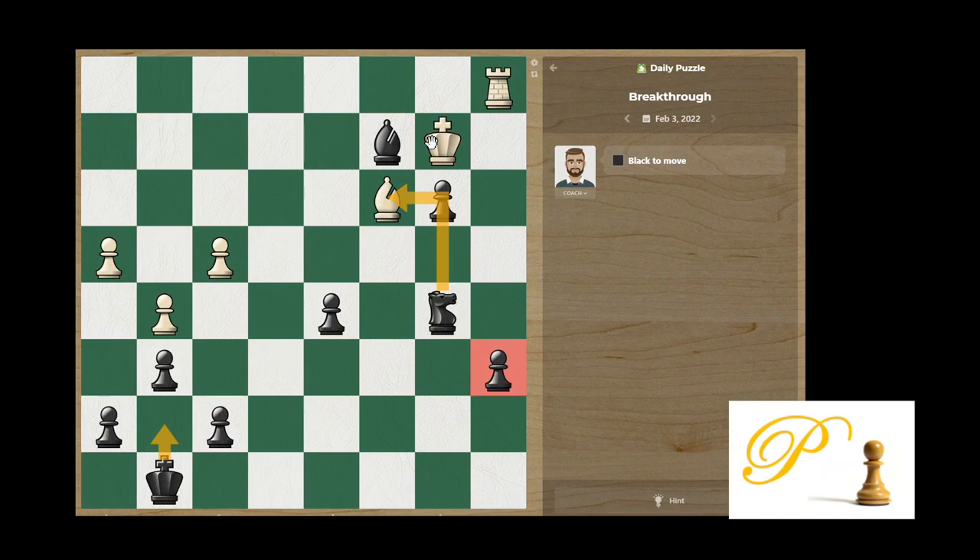Usually he should take — there's no other chance. He should take. Now we will push the pawn, giving check, basically forcing him to move away. If he takes, we roll over him. If he takes, we push the pawn attacking the rook, and after that, wherever he moves, I push to queen. He takes, we take back — we have bishop plus this pawn and it's winning.